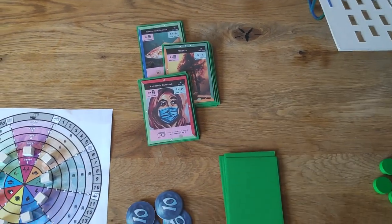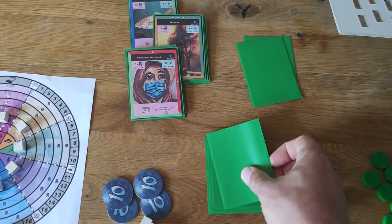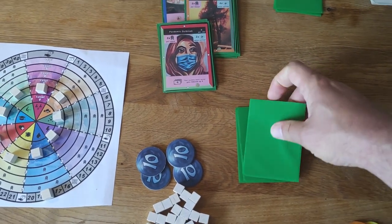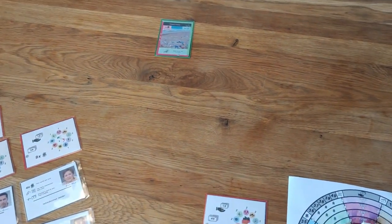The disaster deck contains escalation level 1 disasters, with a card discarded for each player fewer than four — for example, three cards for solo play. The number of disasters placed on the board each round corresponds to the number of players, for example one card for solo play.